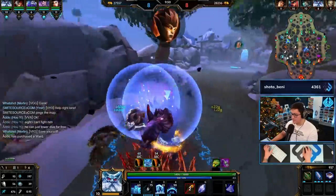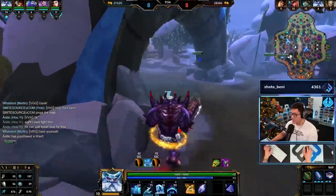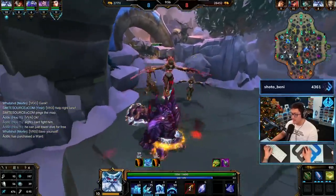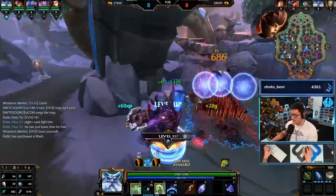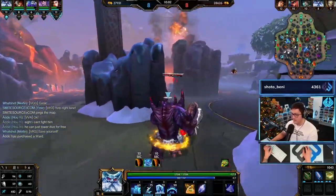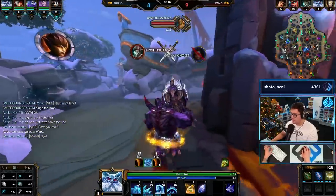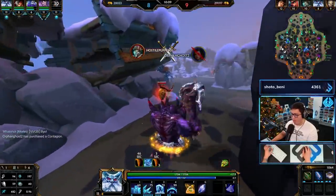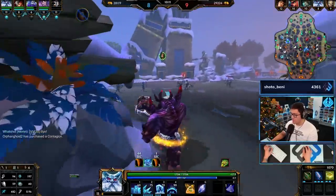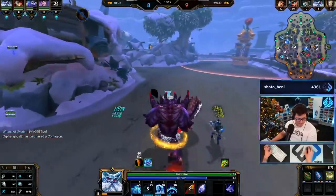You can tower dive for free because you've died to him so many times already. You've got to realize after the first mistake that you can't fight him. Oh my nausea is screwed - he got rotated on by the mid laners. That was a really good invade if he was getting comms back.